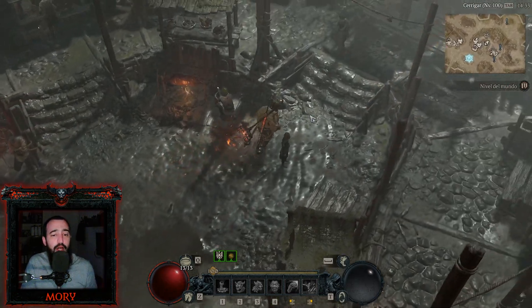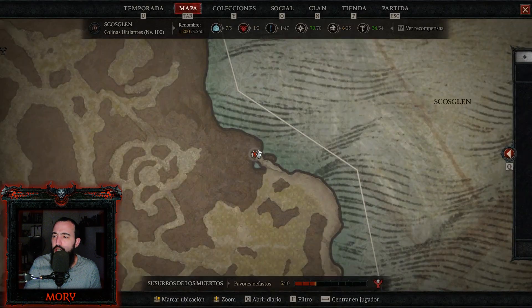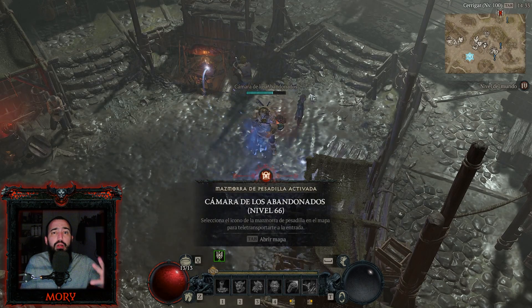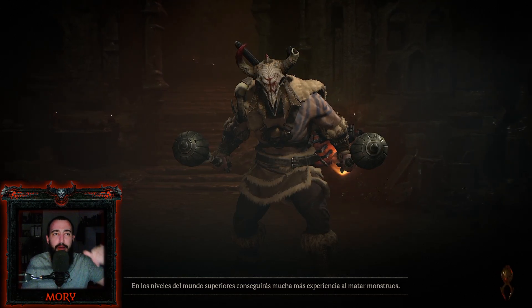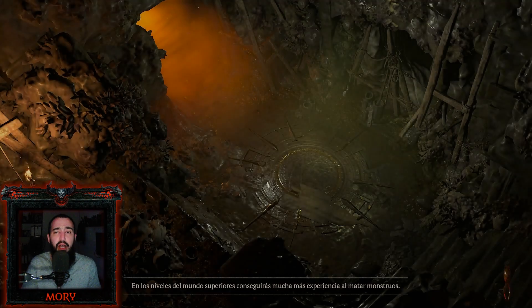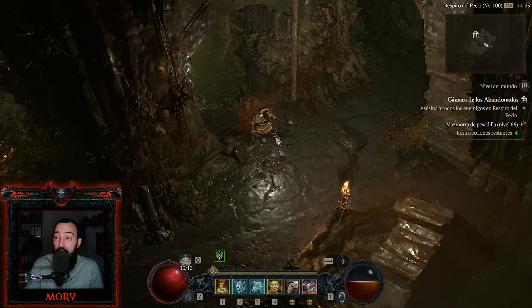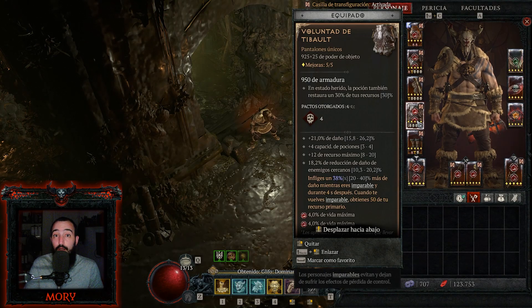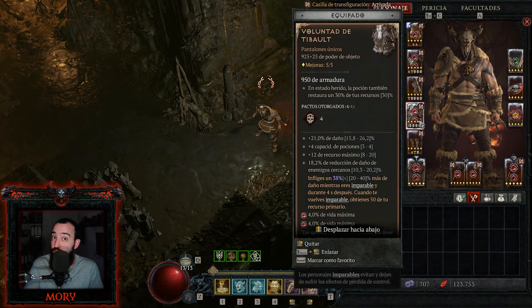Vamos a hacer una mazmorrita nivel 66, la Cámara de Abandonados. Ni bien entrás, tirás el grito y generás furia. Obtenés 50 de recurso primario y ya tenés la furia llena gracias a la generación de recursos. La generación de recursos es buenísima.